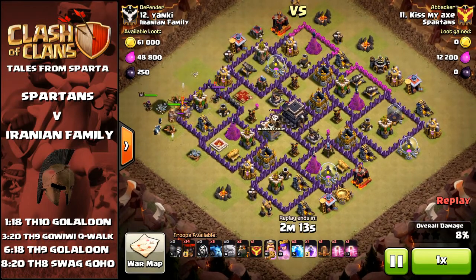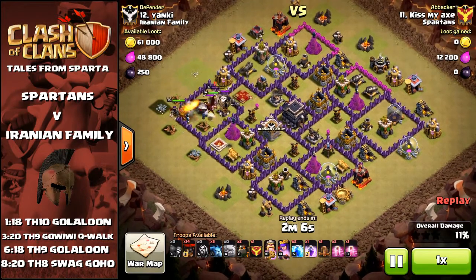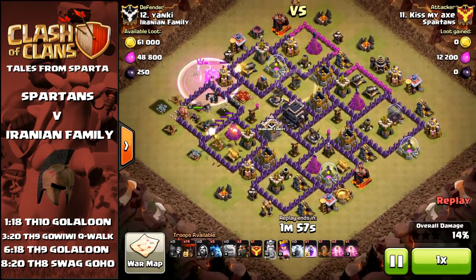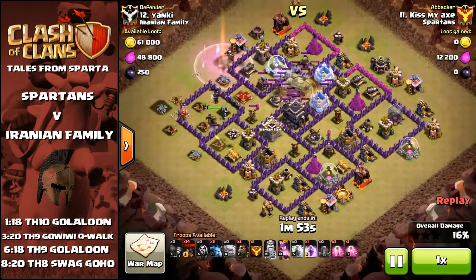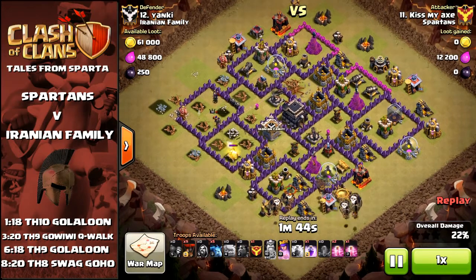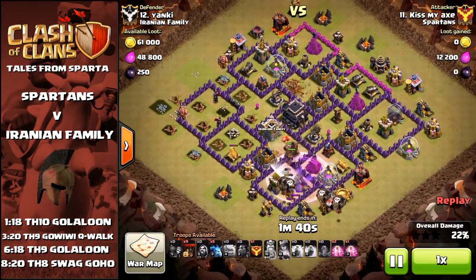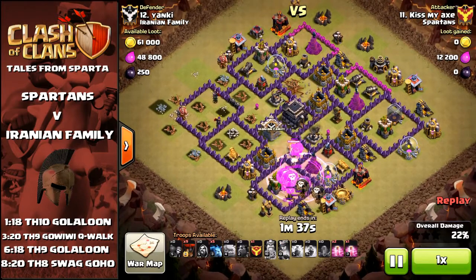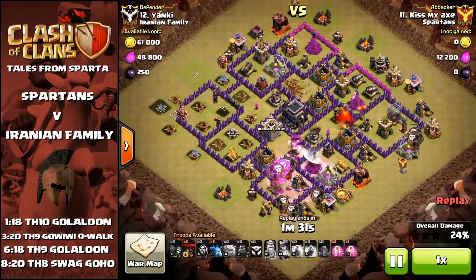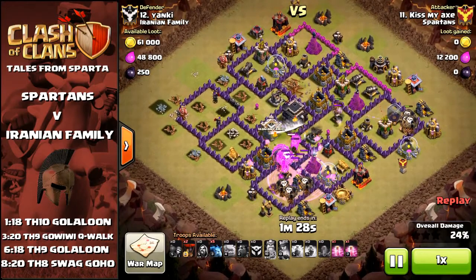That all goes quite nicely — he gets a Barb King as well. Heroes have gone in, and the Archer Queen is going to handle the Clan Castle troops. Barb Kings engage the enemy Archer Queen, and there's just not enough there to stop our Archer Queen getting to that air defence and taking it out. So he zaps the air defence in the north, and he's basically got half the base left in the south-east to deal with. The sweeper's causing a bit of trouble — it is going to slow down the loons quite a lot getting into that air defence. But as it turns out, not the end of the world; it helps the hound pop. And we've got three hounds for two air defences, so there's plenty of cover.